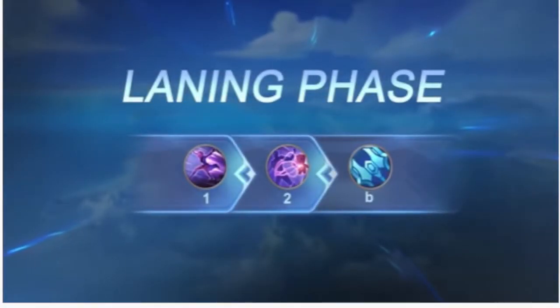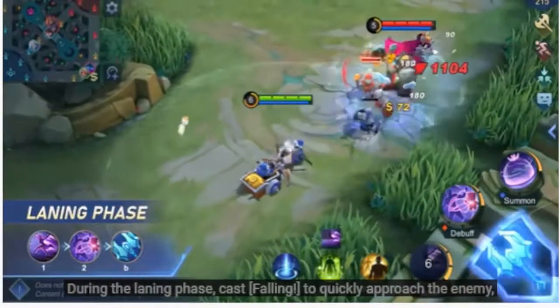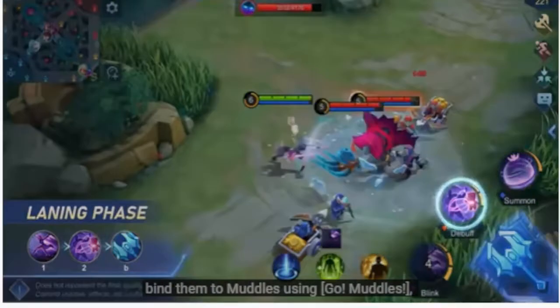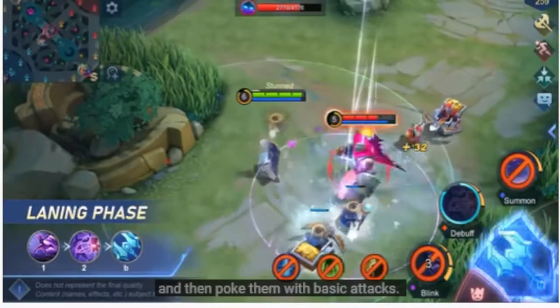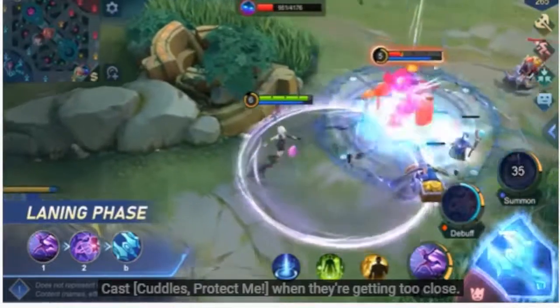Skill Combos. Laning phase: During the laning phase, cast Falling to quickly approach the enemy. Bind them to Muddles using Go Muddles, and then poke them with basic attacks. Cast Cuddles, protect me when they're getting too close.